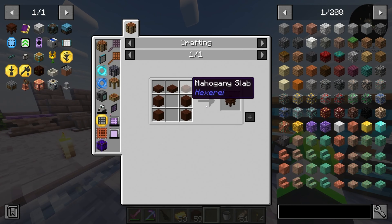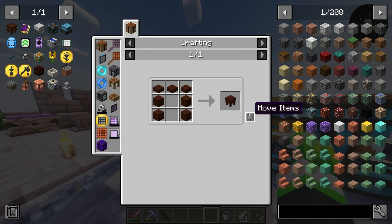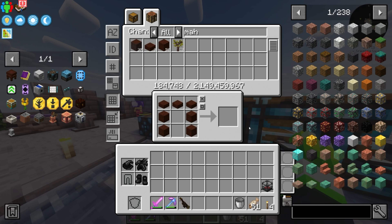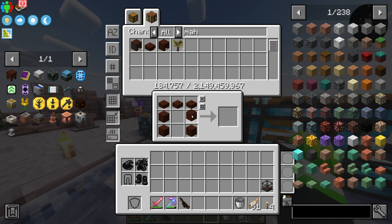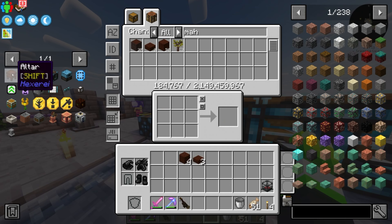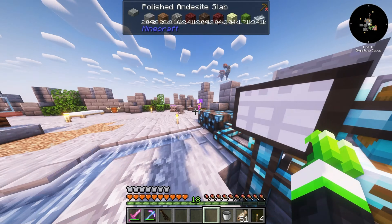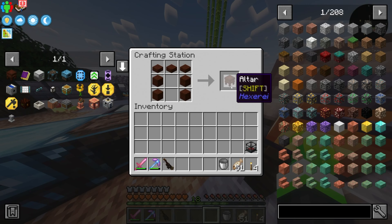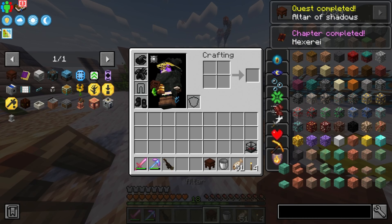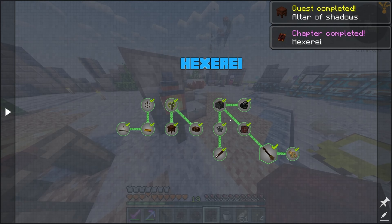For this we need to make the mahogany altar. Hello, why are you not working? The altar won't work - maybe it had to go over here. That's exactly what it was. Hexerite is now fully completed!